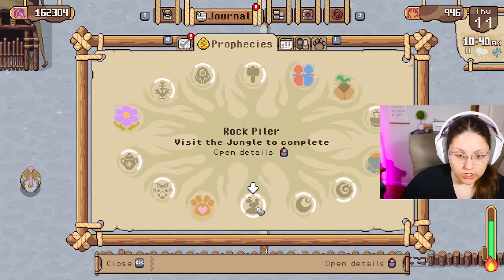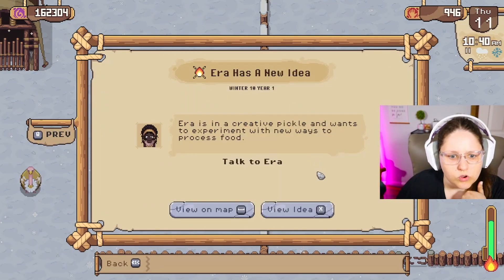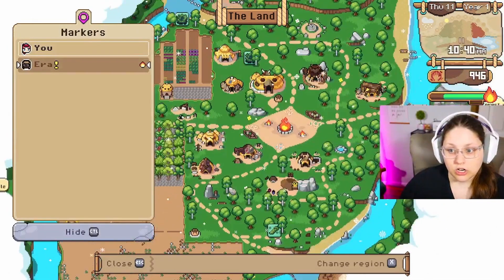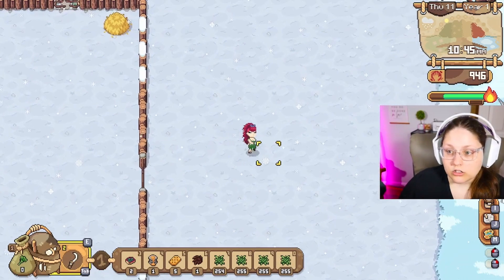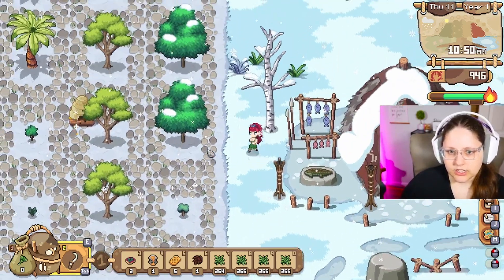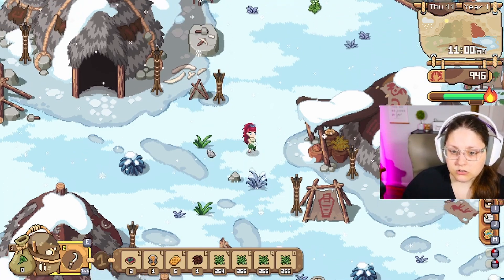For smoke signals, Era has a new idea — she's in a creative pickle and wants to experiment with new ways to process food. She's not going to be available today because she's at the festival — not a problem. Our animals are all good. You don't have to do any extra cleanup or feed them. It doesn't seem like you need to put more grass, hay, or anything in the feed bin during winter, so I'm happy about that.